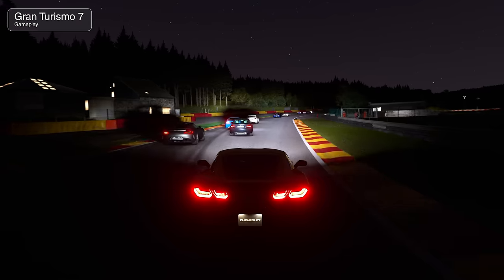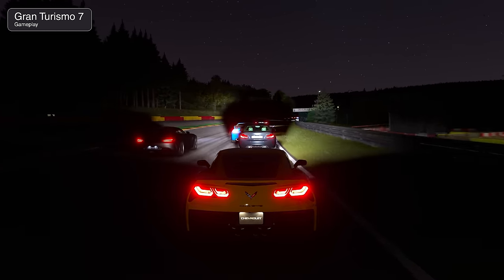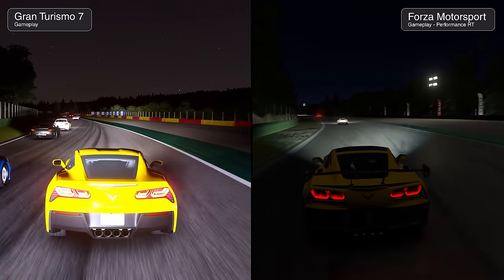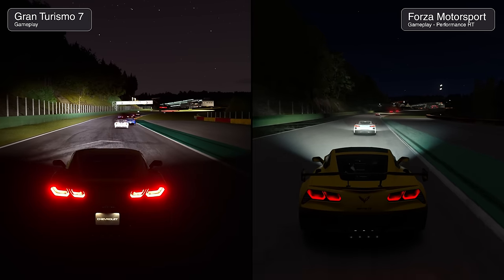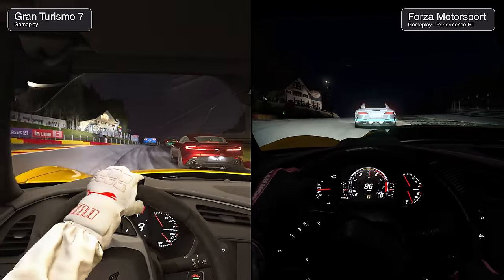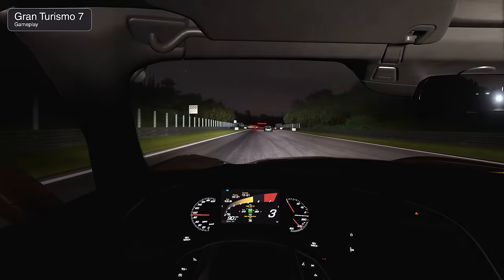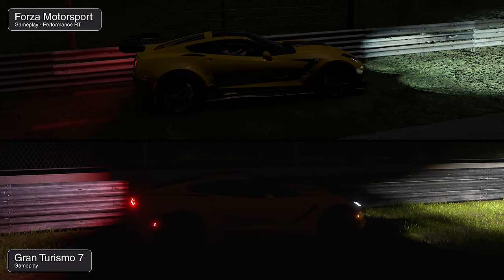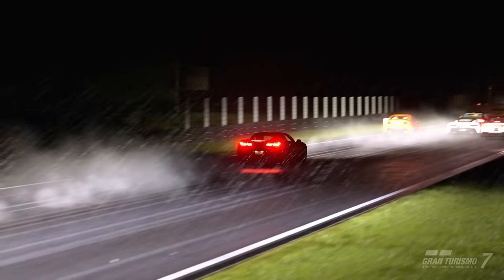The most obvious difference at night comes from light intensity. Gran Turismo simulates the extreme ends of dynamic range, which shines in its tremendous HDR presentation. Forza takes a more even-handed approach. Materials also react differently — Forza's car paint takes on more of a matte finish in the dark while GT retains its shine. Spa is a unique circuit for night driving as it lacks trackside lighting throughout most of the course. Both games do an excellent job simulating external lights playing off the dashboard in cockpit view.